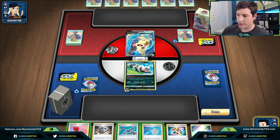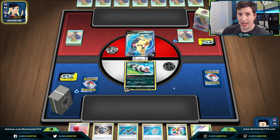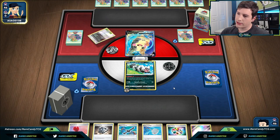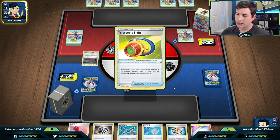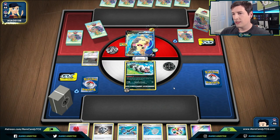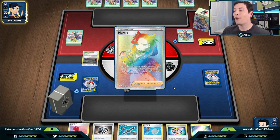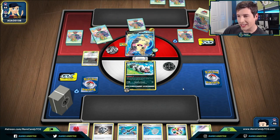We see a Power Plant, Telescopic Sight — looks like this is going to be geared toward V-Max. Then they hit us with the Marnie — oh my god. We were about to get destroyed. But now any hand we get is going to be better. We can work with the new hand.